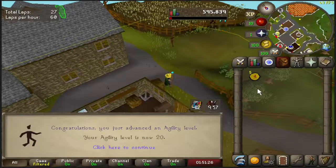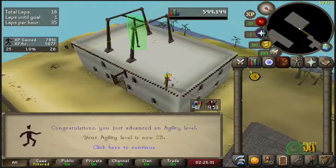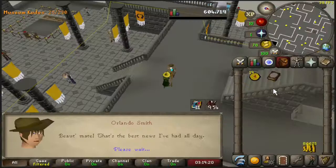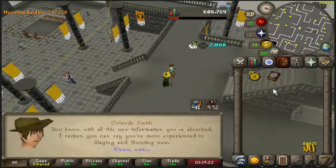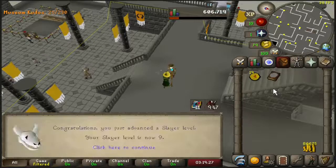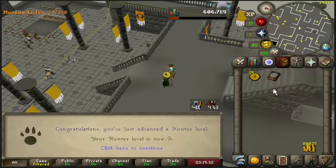Time to head over to the Al Kharid rooftops. Level 25 agility and level 30 agility. We can now head over to the Varrock rooftops. But before we do, let's quickly do the museum quiz to get that 9 hunter and 9 slayer.